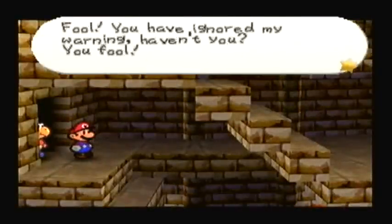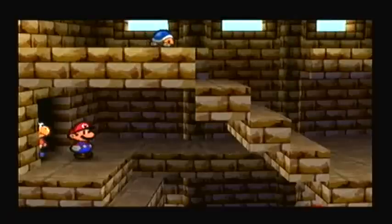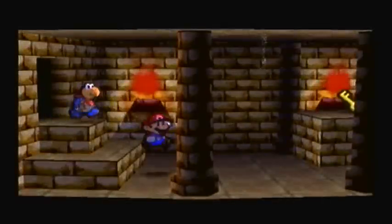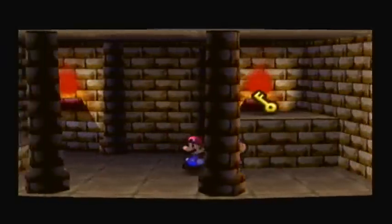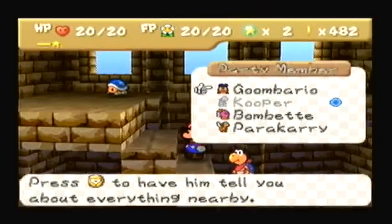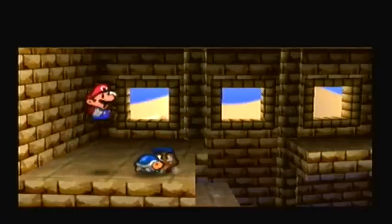Fool! You have ignored my warning, haven't you? You will fall to my legions and become a mummy of the sands! Whatever. Can I go in here? I see a key, but I can't jump that high. I'll have to find another way. I see a new enemy — that's a Buzzy Beetle, if you remember your Mario lore.